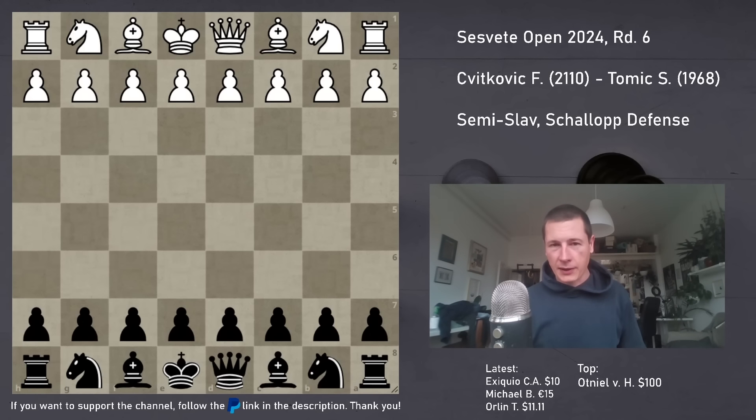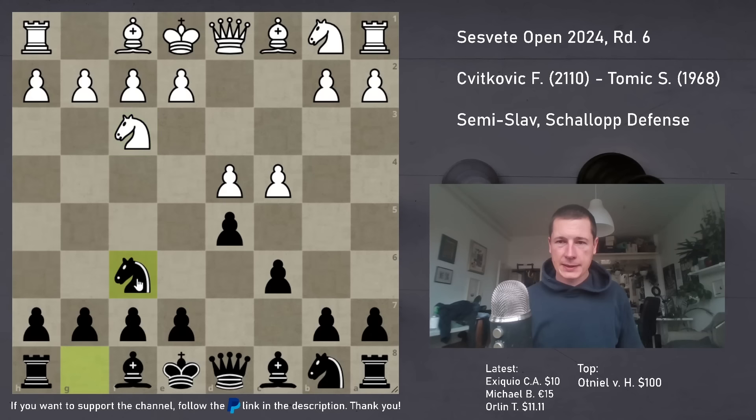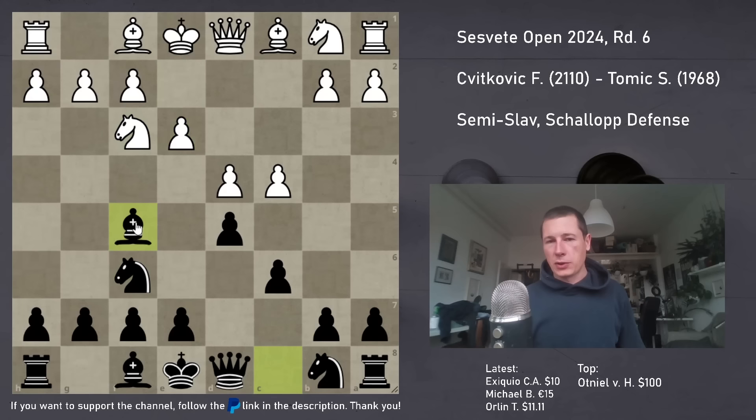He's a very strong player and very aggressive. He started pawn d4. d5, c4, c6 - we have the Slav. Nf3, Nf6, and now e3. I played Bf5, which is the main move. If you can get away with getting your bishop outside of the pawn chain, you should do so.